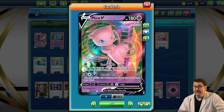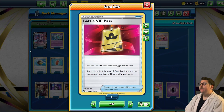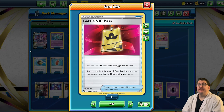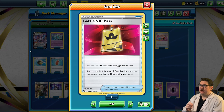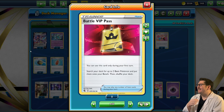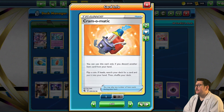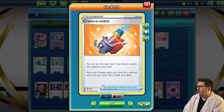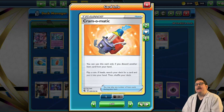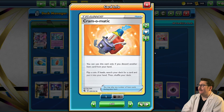So we are taking four Genesect Vs, two Meloettas, four Mew Vs, and three Mew VMAXs. We're also taking four Battle VIP Passes — this lets you grab up to two basic Pokemon from your deck onto your bench, but you have to use it on your first turn. Dead cards aren't an issue with this deck because we're taking four Cram-O-Matics. You discard another item card from your hand, flip a coin, and if heads you can grab any card you want from your deck. So unused Battle VIP Passes can power your Cram-O-Matic.